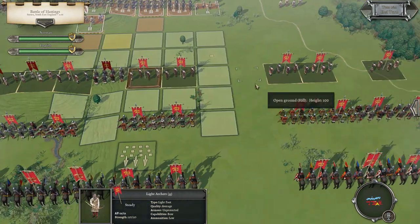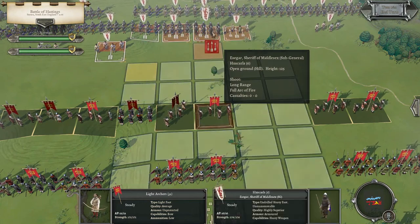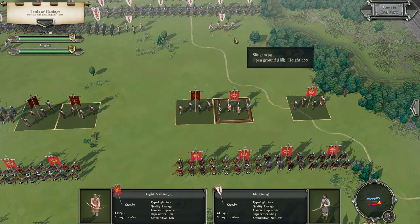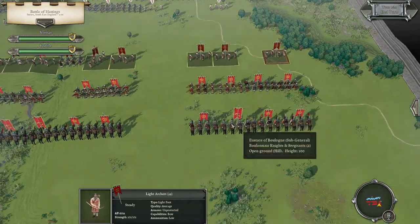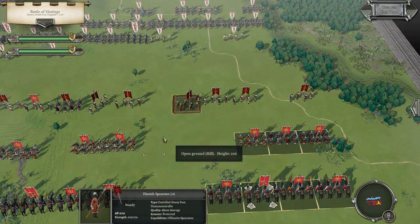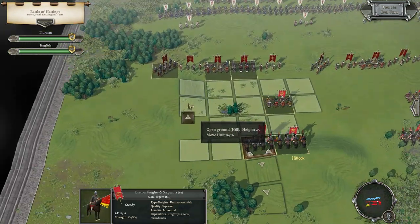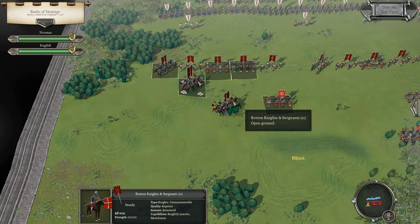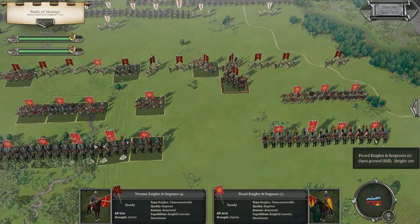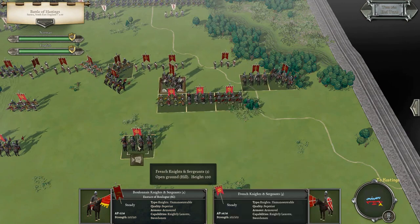Eventually we'll move the archers out of the way for the spearmen to take their place. Let's open fire at that group of archers and directly at the spearmen ahead — try to maximize casualties. Imagine if we could get a break this early — that would be tremendous. We've also got some mounted knights behind the lines. I'd like to try and flank the enemy. There's a lot of woods on the right side, some open ground on the left. I'm going to send cavalry that way — Breton knights and sergeants.